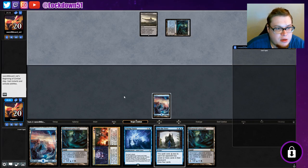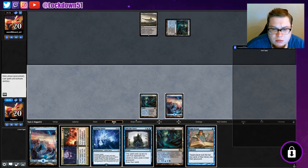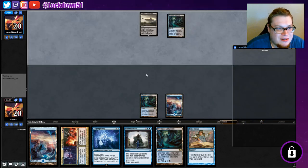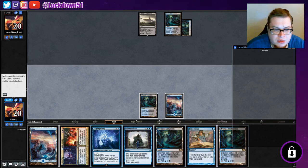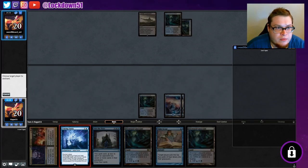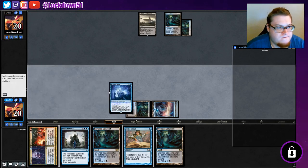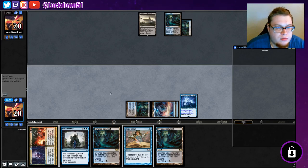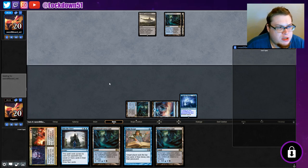We're gonna hold off on playing Breaking until we can get Fraying Sanity down. Okay, Tome Scour, Tome Scour — nice, nice, nice. I think we're just gonna hold off on everything until we put Fraying Sanity down. They're not doing much yet, so we'll just be a little patient. We'll have a good turn next turn as long as this survives, which I think it will.